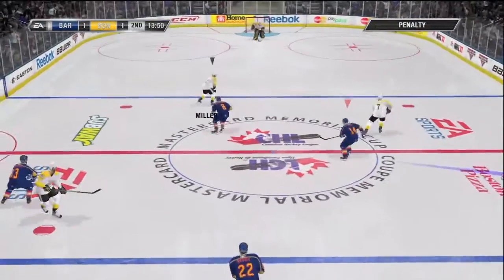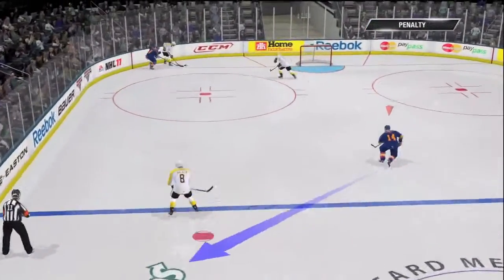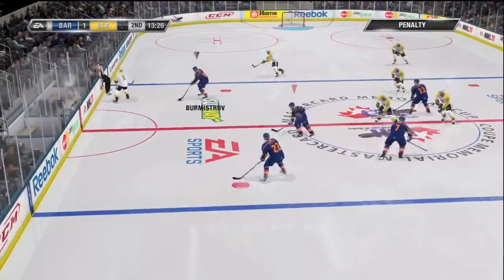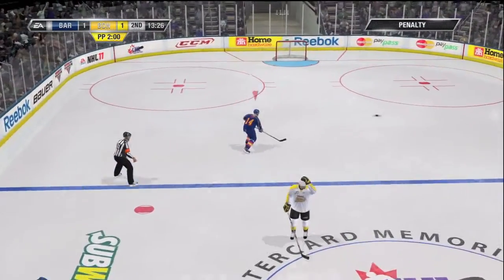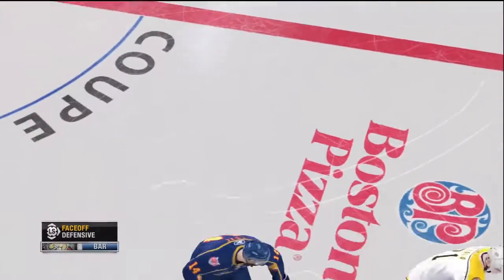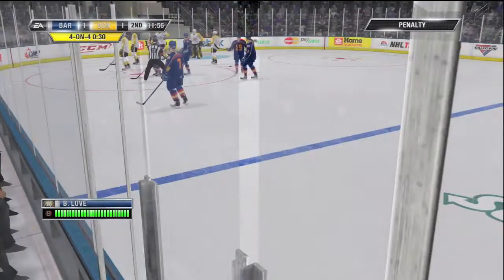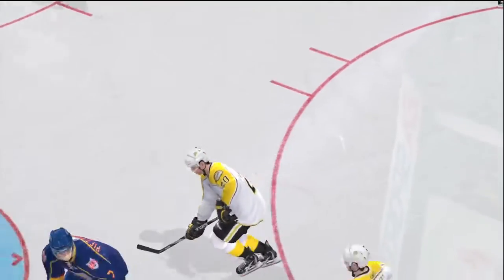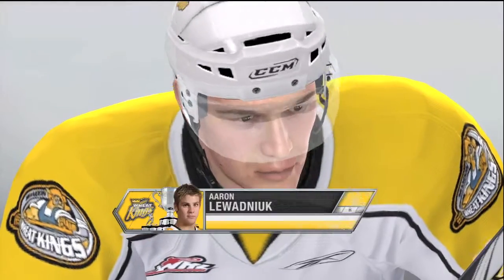The referee's got his arm up — we're going to get a delayed call here, play goes on. The team's going to get the extra man out as the goalie heads to the bench. Good work — he got that stick on the puck. A delayed call as he skates over to the box. The Colts are forced to go without one — penalty on a tripping call. The Weak Kings are being assessed a two-minute minor, and this is going to go for slashing — two minutes for wood chopping.